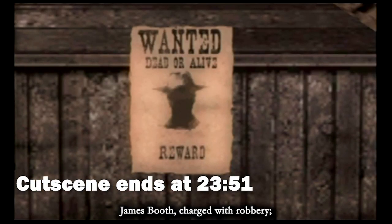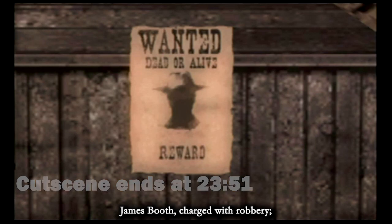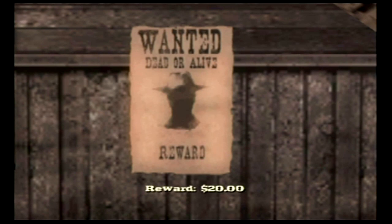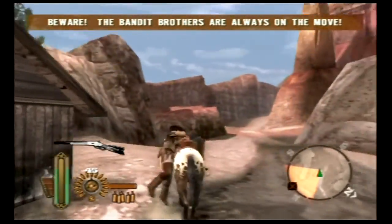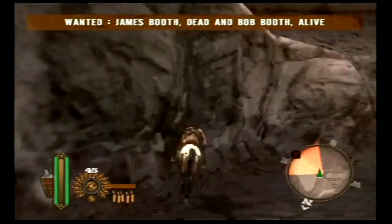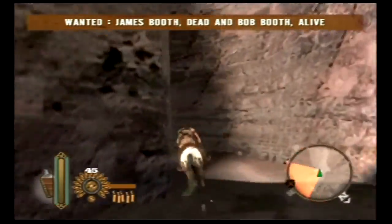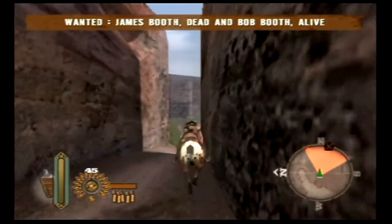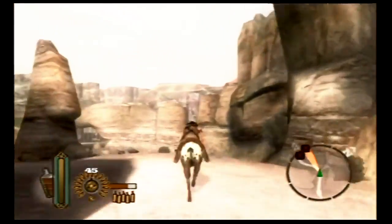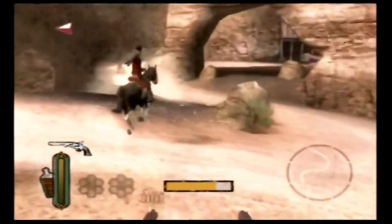Wanted: the Bandit Brothers. James Booth charged with robbery, Bob Booth for helping James escape. Bob is to be brought in for trial; James should be shot on sight. Yet another gimmick — one target is to be brought in alive, the other dead. The brothers are always on the move; they have a specific location within a certain map, but no fixed point within it. They're in the Badlands generally speaking, so you have to actually hunt them down.